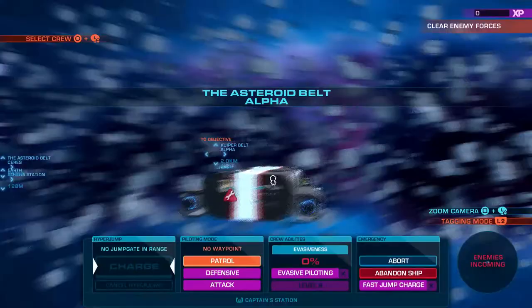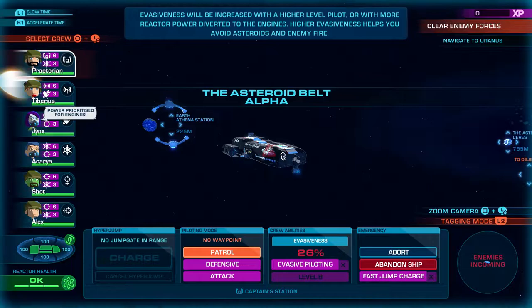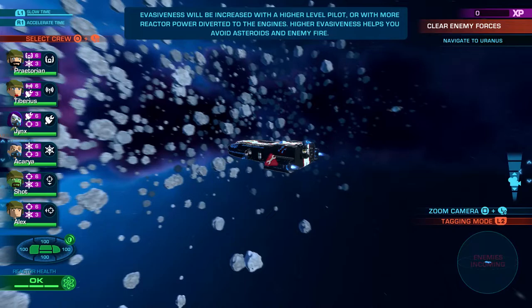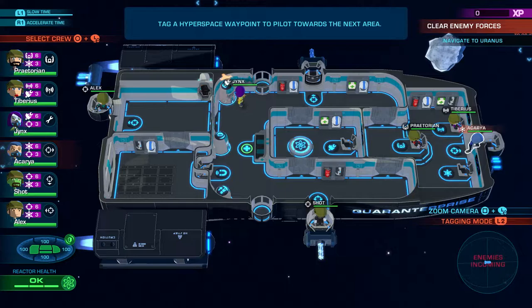Somebody said once you get your evasiveness up to 50 percent the asteroids aren't a problem anymore — you dodge almost all of them. We're still pretty far from 50 percent, so that's going to be a while. Our oxygen is already broken. Jinx is going to go fix that, and we'll put Okaria over here.